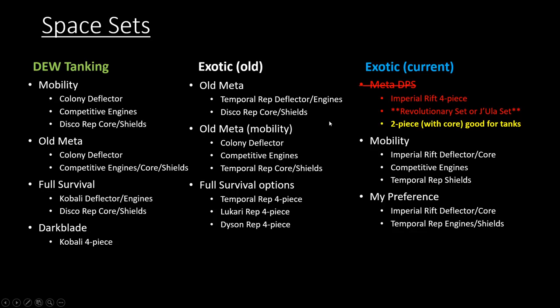Darkblade uses the Kobali four-piece because that gives him a clicky that, combined with the Kobali console, effectively gives you the engineer's survival clicky ability that's innate with the engineering profession for space — he's able to effectively get that and basically pretend he's an engineer while having all the offensive capabilities of a tactical captain. For exotic stuff, before the Imperial Rift four-piece was added, we were going with the Temporal rep deflector, engines, and Discovery rep warp core and shields.